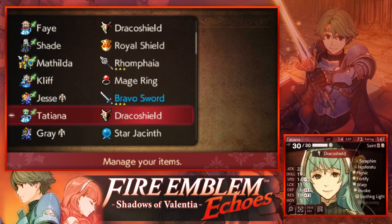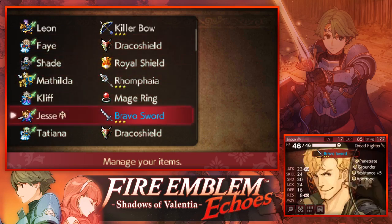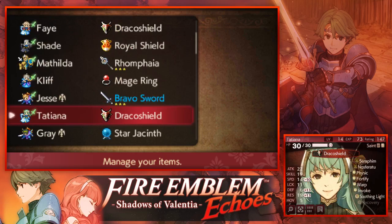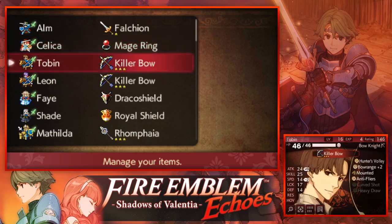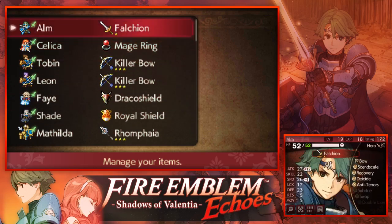My last unit for this dungeon is Tatiana. Tatiana is really amazing because of Fortify and Warp — she provides great utility, can use Seraphim magic, and is really bulky on the magical side. I've given her Draco Shield as well because her defense is really bad. I got the first Draco Shield from Jedah in Act 4, and the second from the guy in the Regal Village where you give him four Dragon skills. To forge Killer Bow, you forge Silver Bow once and then unlock it. Killer Bow is amazing because of the Hunter's Volley skill. That is my team.